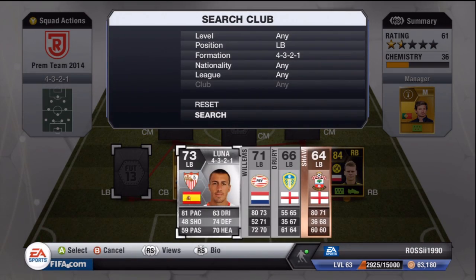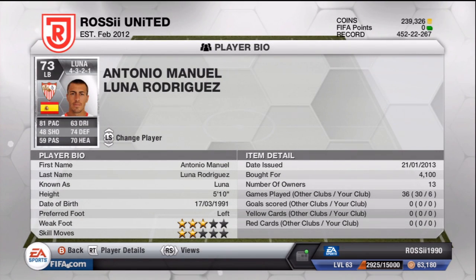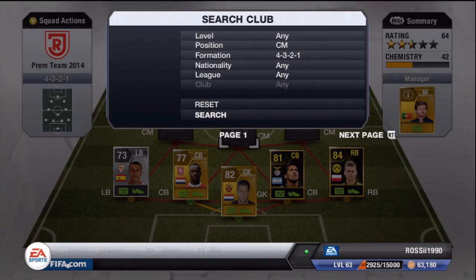Moving on to our left back, which is Luna. If I'm not mistaken, he is already signed for Aston Villa. He's a pretty good left back on the game — decent pace, pretty young, born in 1991, about 21 years old. He's got decent defensive stats as well. Very good player, probably a good signing for Aston Villa. Might get a little upgrade maybe next year, maybe a non-shiny gold. Costs 4,100 coins because there were literally none on the market.